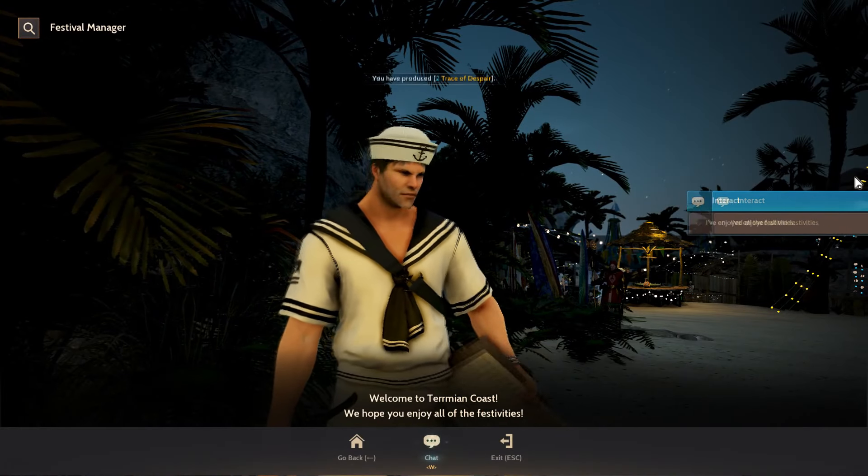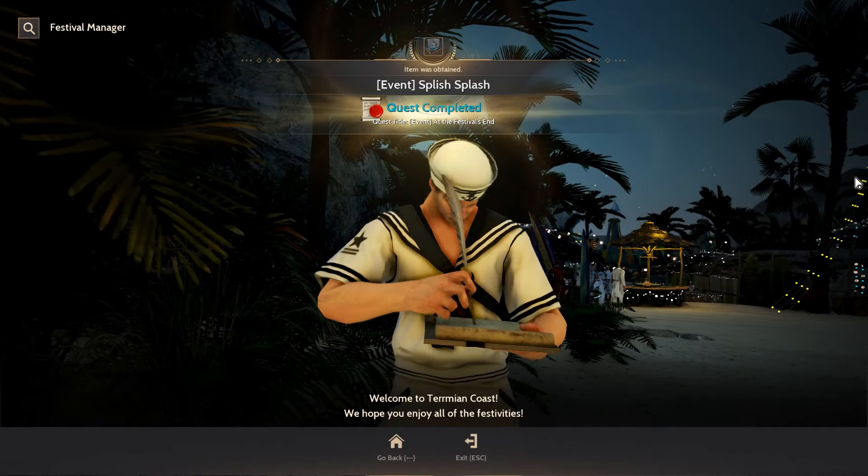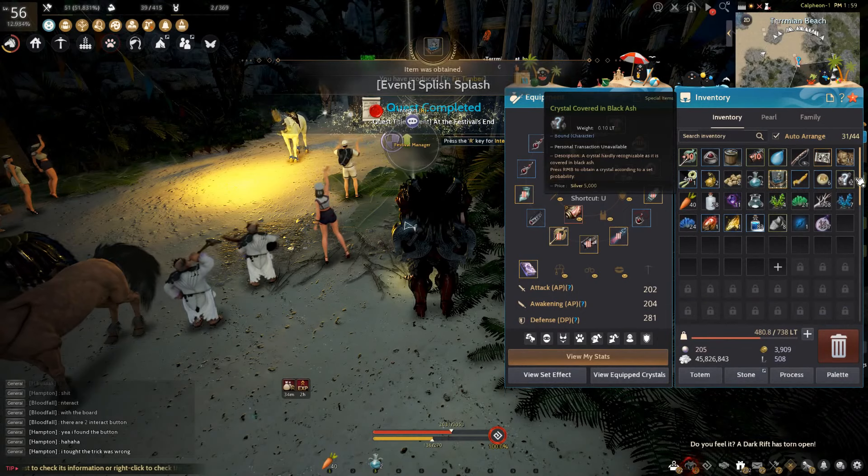After this, you need to go back to the festival manager at the entrance to complete this quest line. You will receive a decor that gives 100 interior points for the hassle you went through.